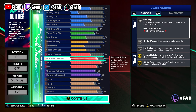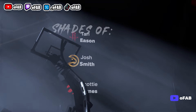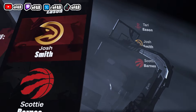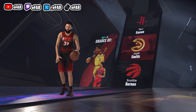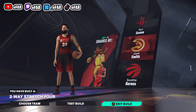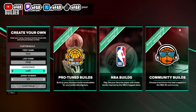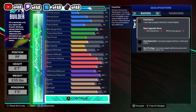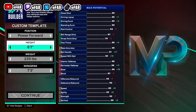Now we're going to talk about the fives build. We're going to see what archetypes we get from the twos and threes build first — we get two-way stretch four, Josh Smith, Scottie Barnes. Not bad. Now for the fives build — it's actually hilarious because it's still 6'7", 235, 7'3" wingspan. We're going to reset the stats.